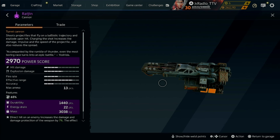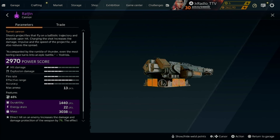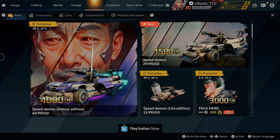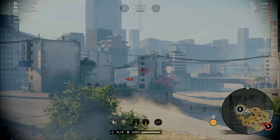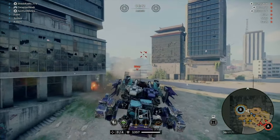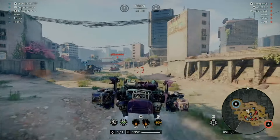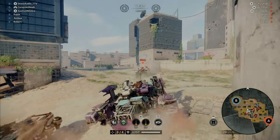The Raijin Cannon's perk is rather interesting and seems to be paired quite nicely with the Cabin Catalina, which also has a similar damage-increasing perk. A direct hit on an enemy increases the damage and damage protection of the weapon by 7%. The effect stacks up to 3 times but fully disappears after a miss. So basically it's the Jay Co-Driver wrapped up in a weapon. Some skilled players could stack serious damage using Jay Co-Driver, Catalina Cabin, and the Raijin combination. Overall, this weapon seems really solid with good hitboxes, mounting points, and durability.